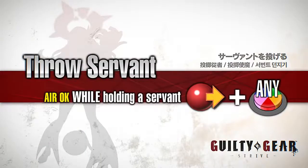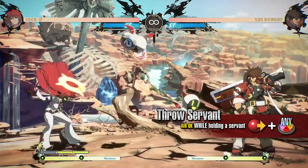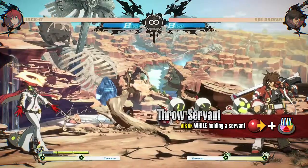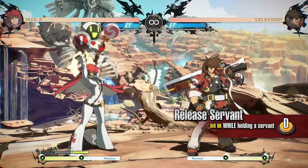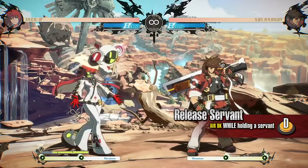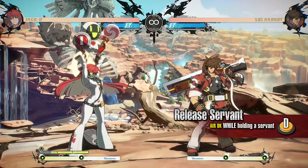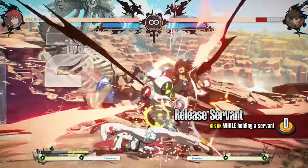Throw Servant: this move throws a picked-up Servant forward. The Servant becomes a projectile once thrown, moving forward in a curved line. Release Servant: this move releases a Servant you've picked up. Once released, the Servant falls to the ground at your location. You can use a Servant to start your offense by hitting them with an aerial attack after releasing them in the air.